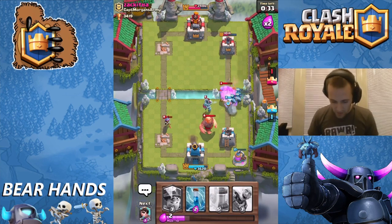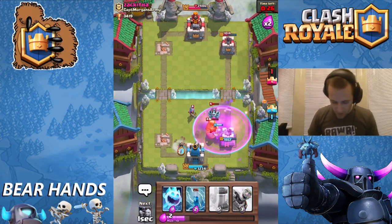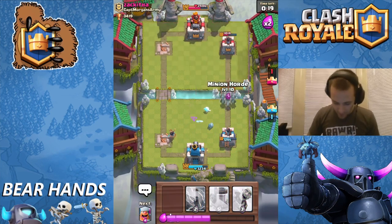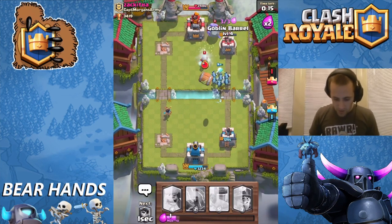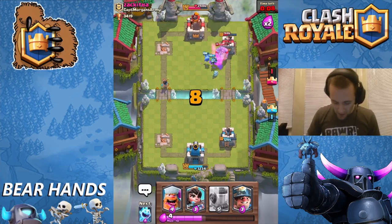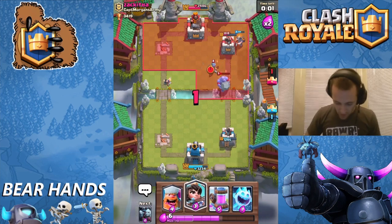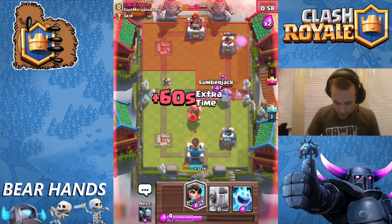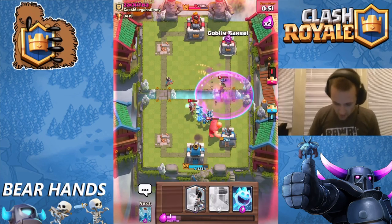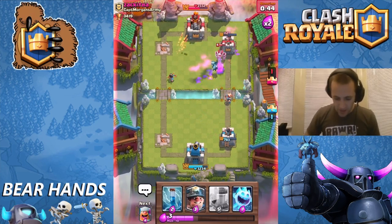I'm going to leave that Musketeer on that side and go ahead with an Ice Spirit. Oh no, this is a disaster. I gotta take that out. He's getting some value there. Oh no, stop this madness! He wants to throw his Giant right in the middle there. Okay, we're going to kill that. Look at that Princess over on the left side — just look at her go, get it Princess!